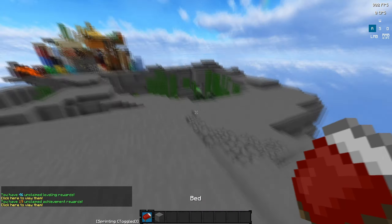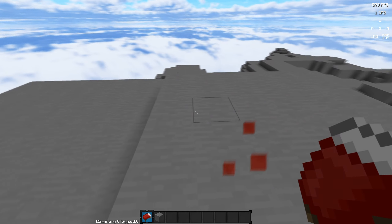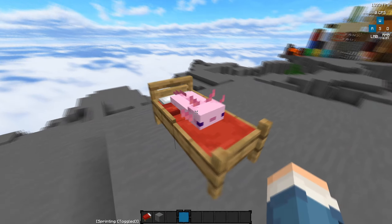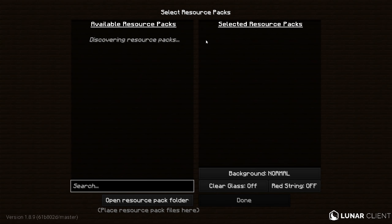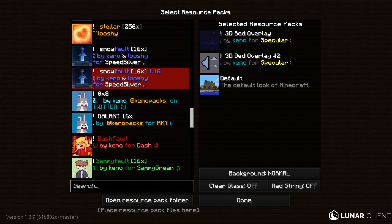All right, here we are in my beautiful showcase world using my Dynamic Duo Revamp Pack. I'm gonna showcase the beds now. Here's the one I just showed — the one with the cute axolotl on it. This one is a bit different because it has the wood pieces on the side, so it's like a more full bed frame. Let me show you the other model real quick — I found it.